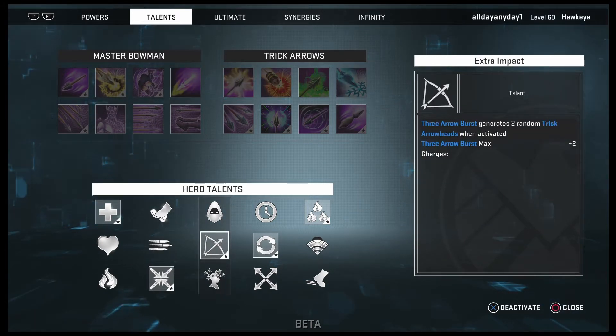Extra impact: three arrow burst generates two random trick arrowheads when activated, and three arrow burst max charges plus two. So instead of three arrow burst only doing one random trick arrowhead, it'll be doing two random trick arrowheads — possibly three. Three arrow burst max charges are also increased.